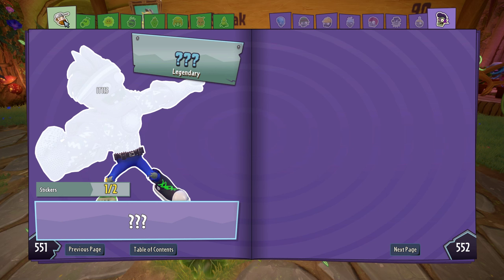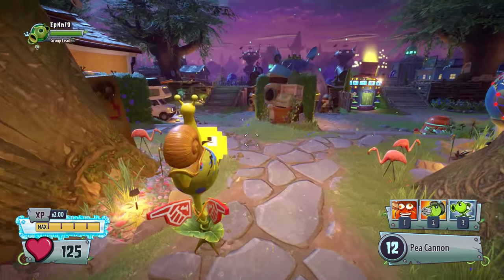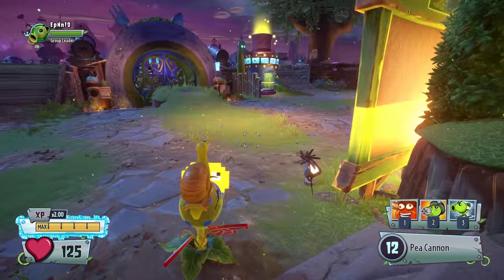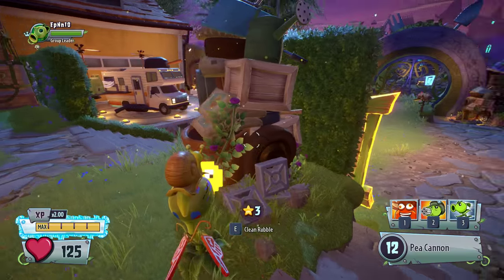We're missing the legendary chomper, the legendary citron, the legendary scientist, and the legendary super brains. So we still have eight legendary pieces to get and we've got zero — with like three million coins spent. Based on those statistics, I'm going to need over 25 million coins to even assume I get them — based on that average. I know it's bad to base it on that, but yeah, there's that.